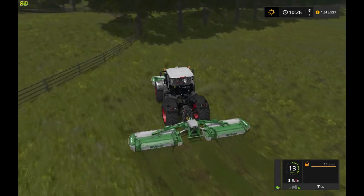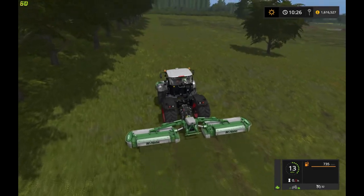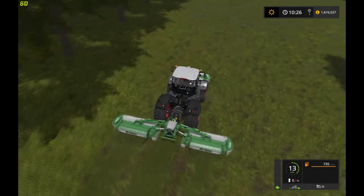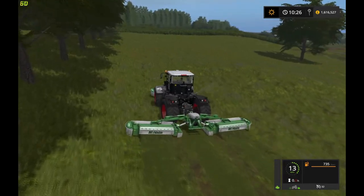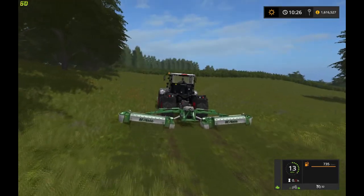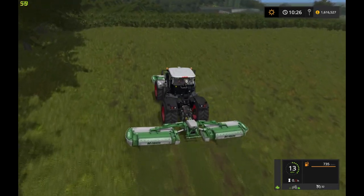Somebody's moaned about the mud on their first view of it, but the mud's fine, there's nothing wrong with it. It just must be their mod that was getting stuck in the mud. I've not been stuck once yet — the only time I got stuck was in the hedge, and that was my fault for trying to test if they were collidable or not. I've already mowed one field, so we've got a bit of grass in the pit.